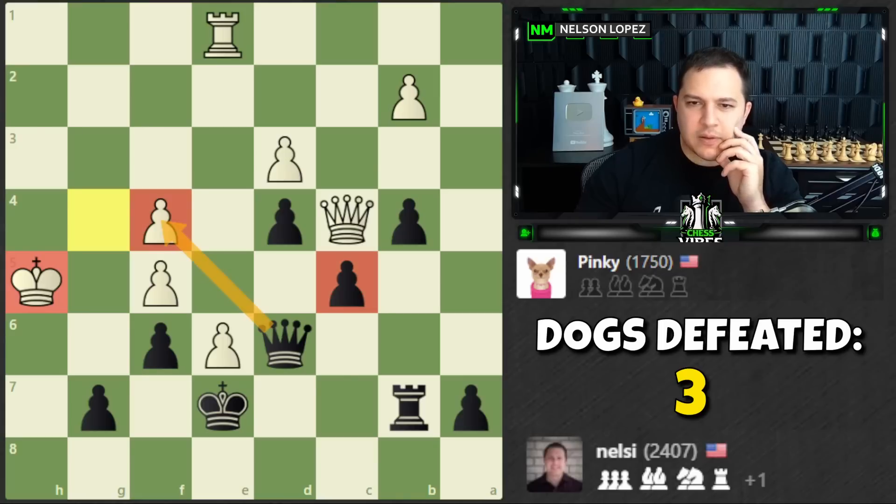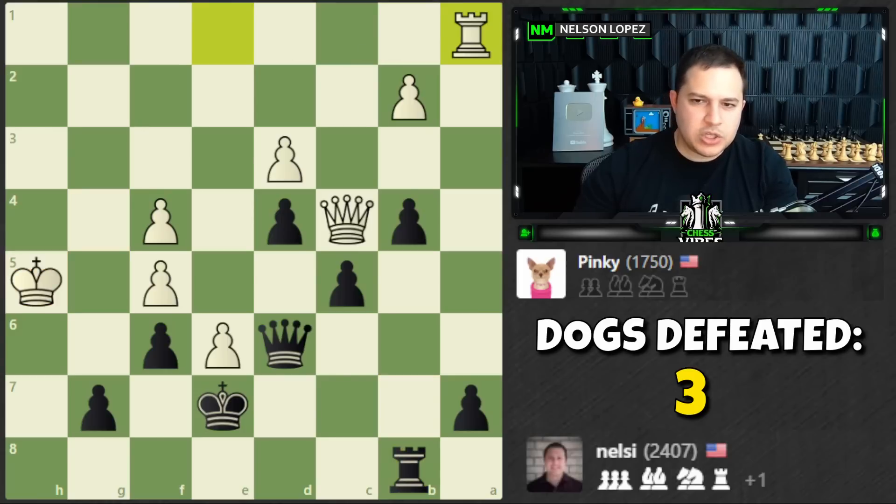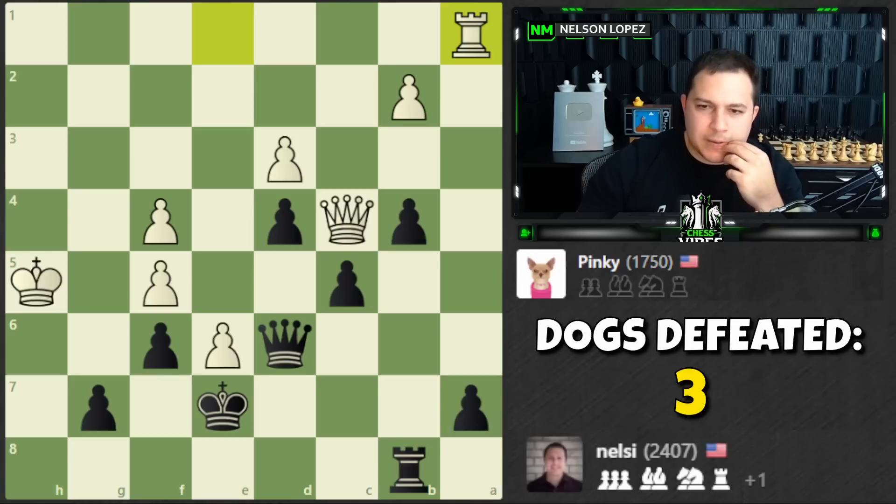But I can't take this because of this pawn — didn't see that. The game plan is the same: we're trying to checkmate the king. I'm not changing my strategy. I don't like it though. This dog — not a cat — is tricky. I thought I was playing Mittens for a second. Pinky is so tricky.